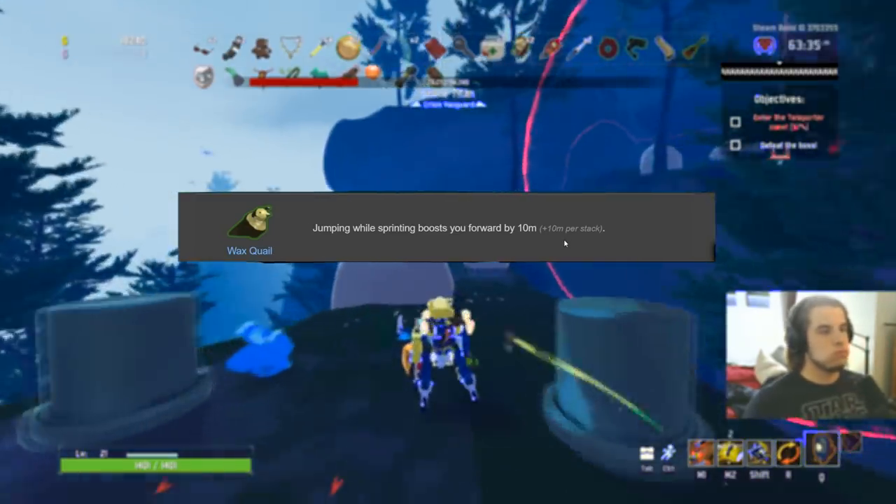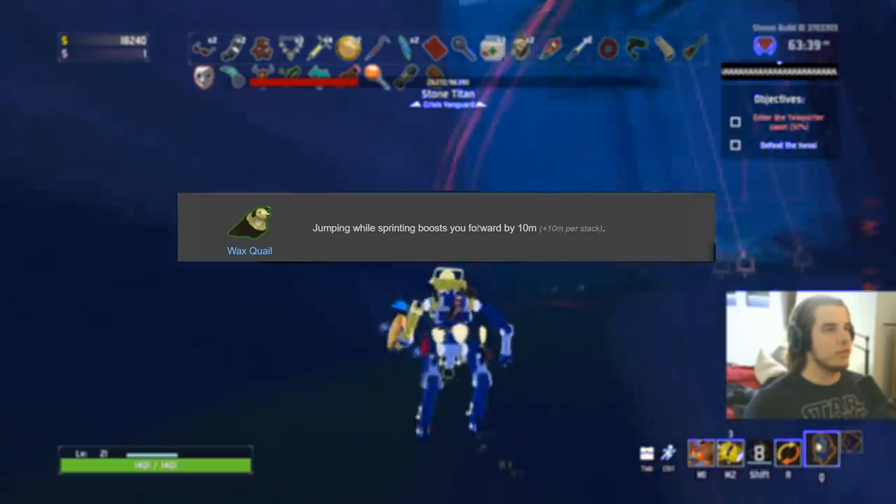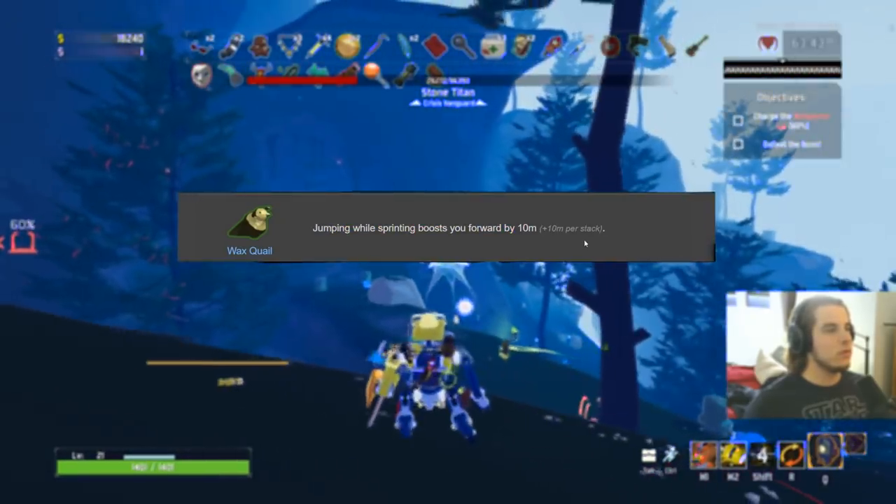Finally for uncommon items, the Wax Quail gets an A. Jumping while sprinting boosts you forward — a very noticeable boost that keeps and adds momentum. Very good mobility-related item. A on everybody.